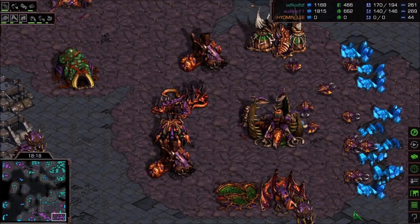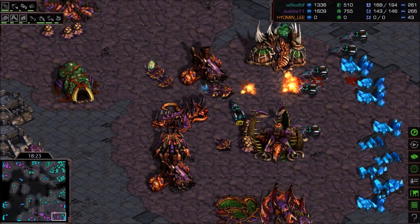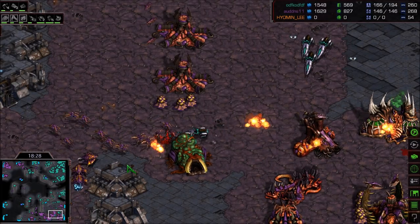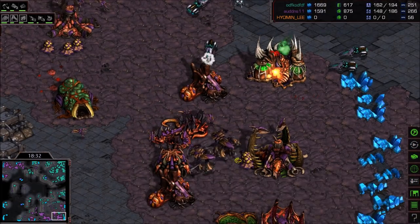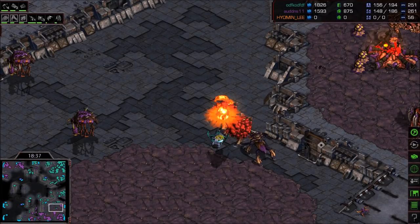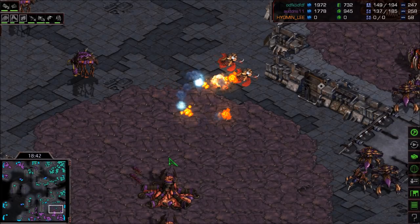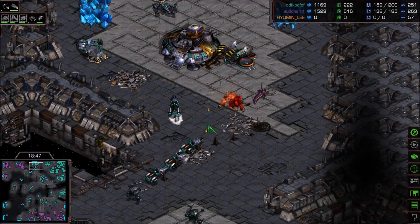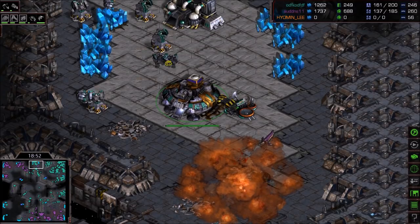Is anything going to save these drones? The worker counter has got to be plummeting for Zero — having lost basically all workers at two of his bases, fully saturated bases too. Ultras are out though — Ultras are exactly what you want against Vultures. Dark Swarm did go up at this fifth base location. Zerglings rolling in and getting taken down by Tank fire, Vultures. That Defiler takes Splash and is gone. Lurker down from the tanks too.